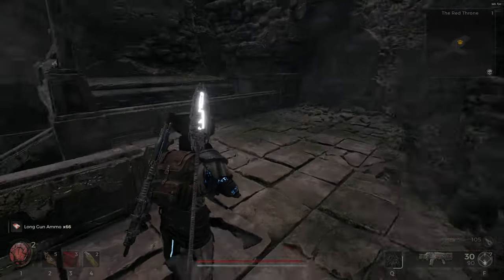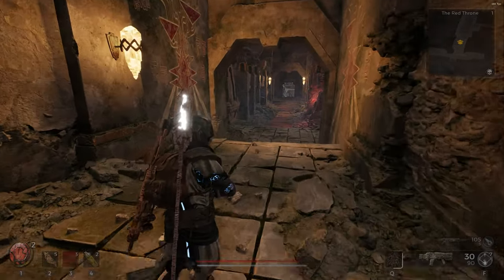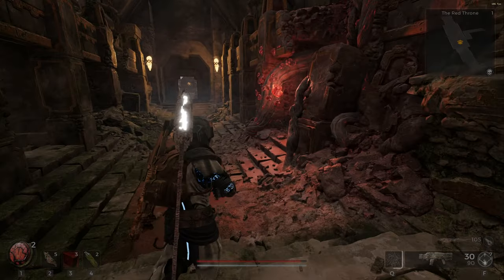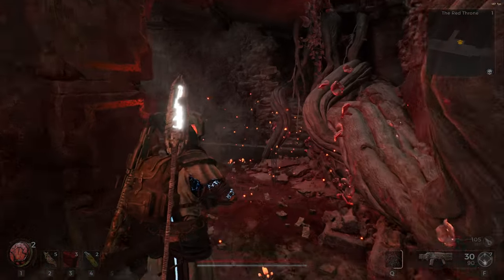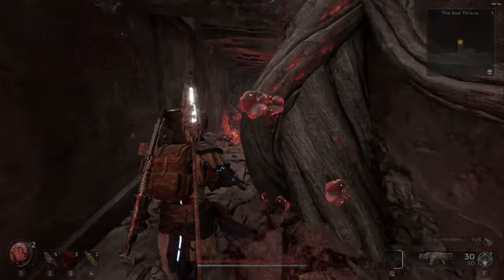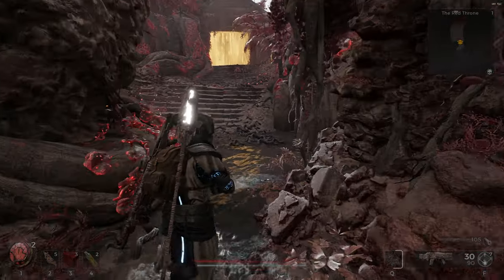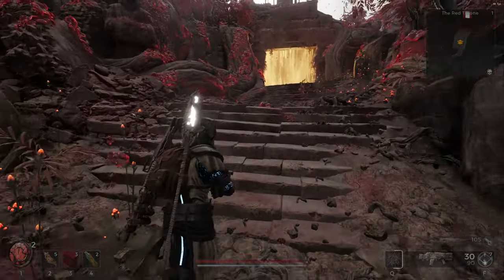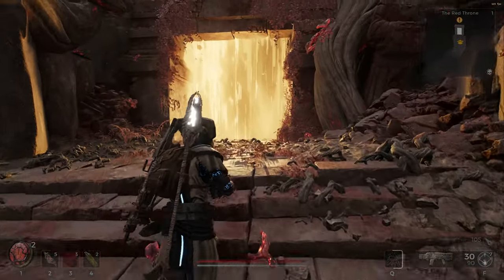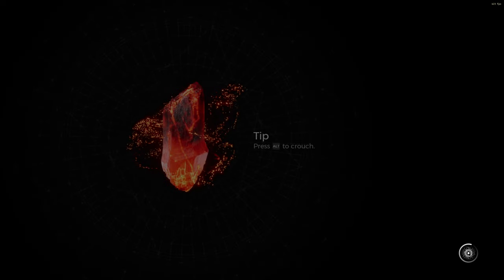I already have a permadeath run planned for the future, but I want to beat my current let's play on nightmare first, then I might try a permadeath. My ability is almost recharged and then I'm going to switch through the abilities and go down the line - from the best right now, the Havoc Form, down to the dome, and to the buff field, which seems like the least interesting one to me.